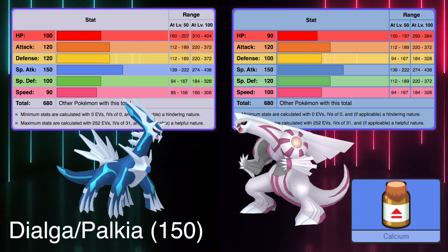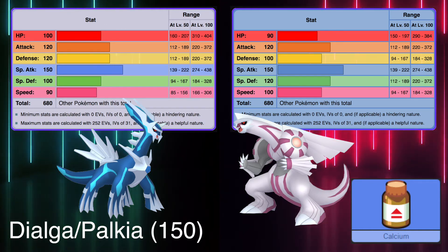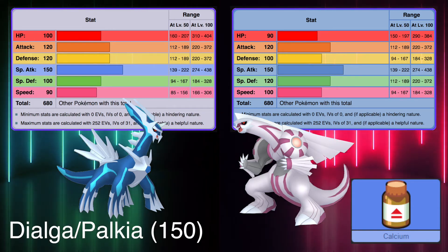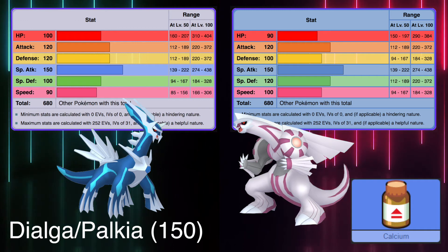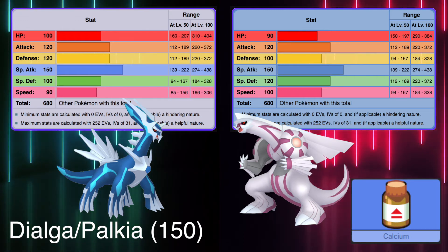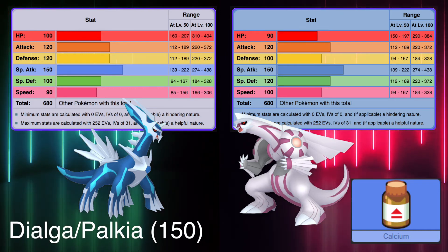For the Special Attack stat, we have a tie once again. With around 150, the box art legendaries Dialga and Palkia reign supreme over Sinnoh. The Time God is slightly bulkier than its counterpart, while the Space Pokémon is a tad faster. Other than this, they only differ in typing, which some people speculate represents the states of matter — Solid for the Steel type, and Liquid for the Water type, with Giratina's Ghost type being the gaseous one.